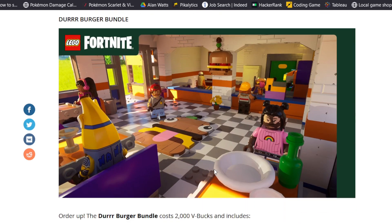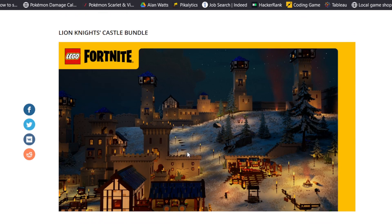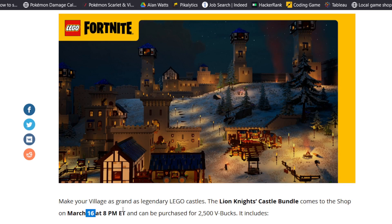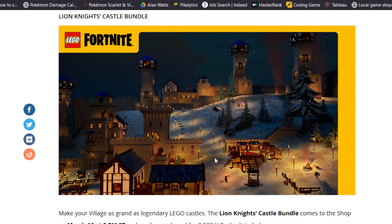The one I'm most excited for is the Lion Knight's Castle bundle. This comes out on March 16th, not on the 9th with the first two, and it will be 2500 V-Bucks. It includes 10 builds with 64 decor items, and you can see a little sneak peek from this picture here. I think it looks pretty cool as a way to build up more of a castle than previously.